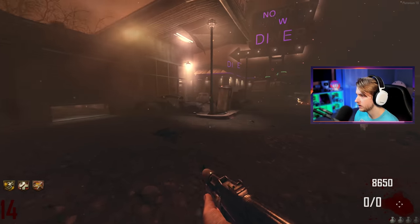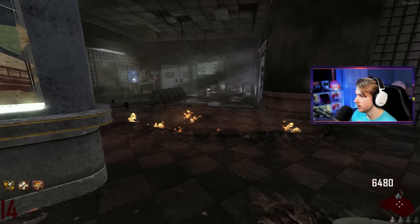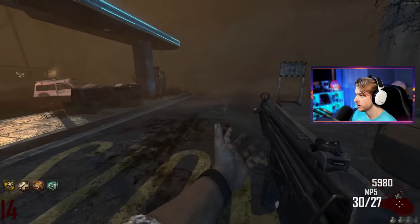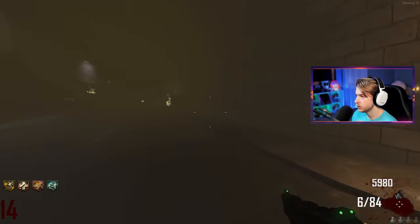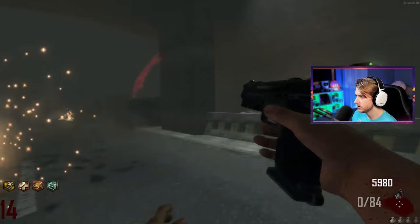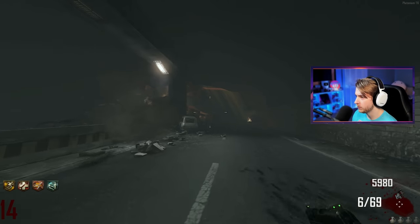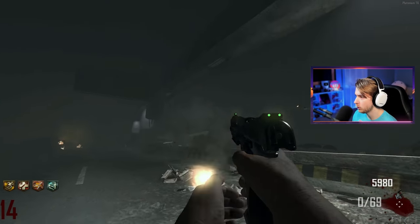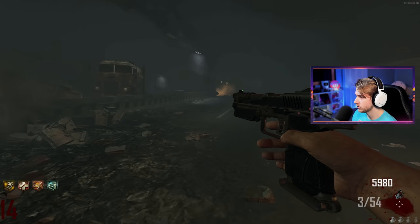I need to head back to spawn to get a turbine and Quick Revive. The bus is gonna take too long so I'm running. We made it back to the diner, picked up an MP5 instead of the 74u. We got all four of our perks. I'll meet you at the next stop, bus — I'm gonna run to Power because you take too long. It should be at Power by the time I'm done setting up the turbine.